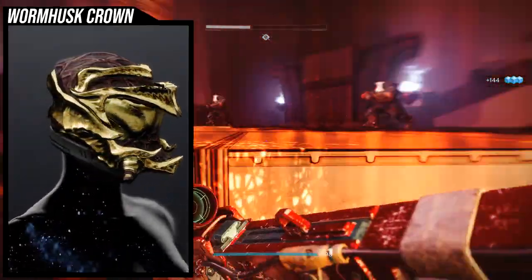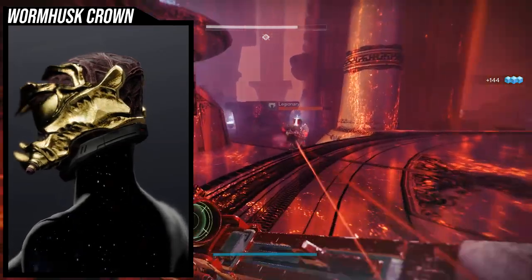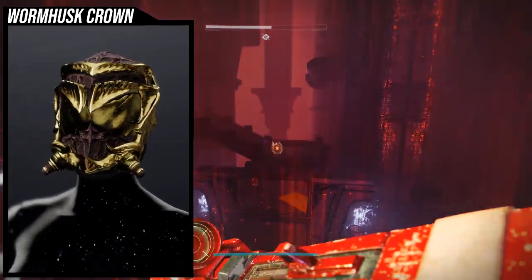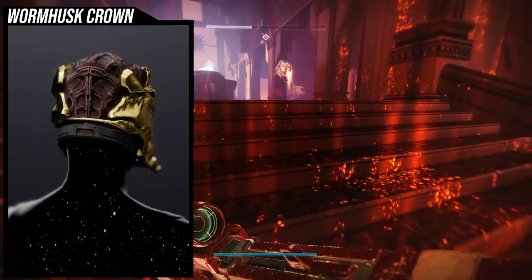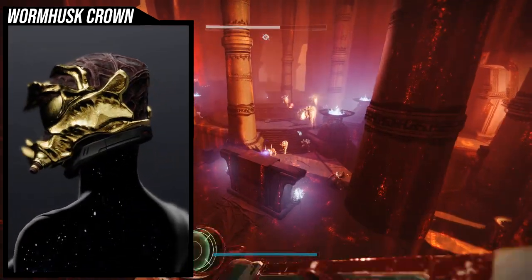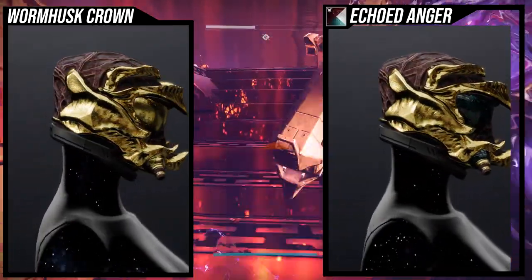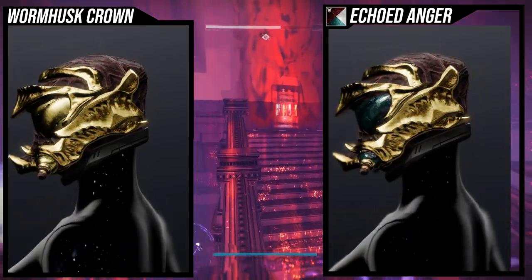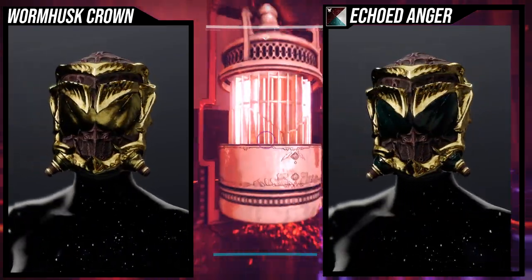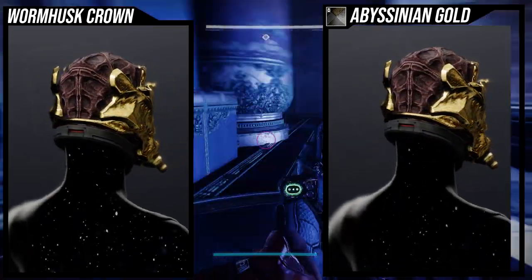So Wormhusk Crown — it's terrible look-wise. You guys can see there's a lot of gold in this. I'm just gonna get into the shaders to really showcase why this exotic is terrible, at least the base look of it — because nothing shaders. The whole gold does not change color. It's not enough to actually make it viable, in my opinion, at least to make cool sets of armor around.